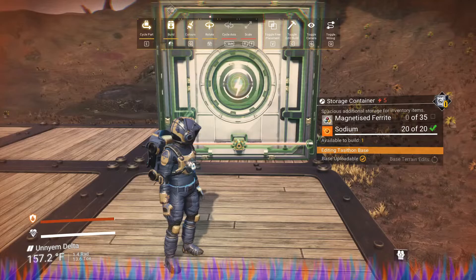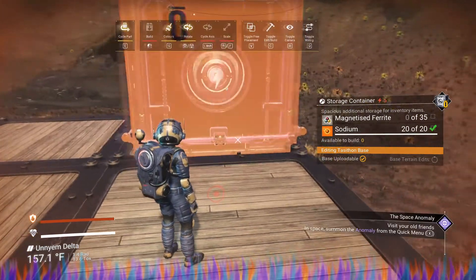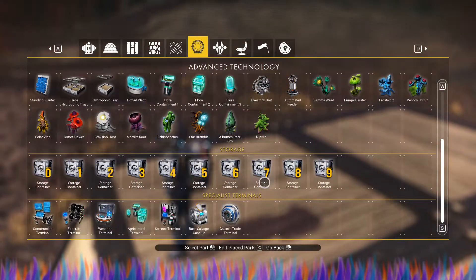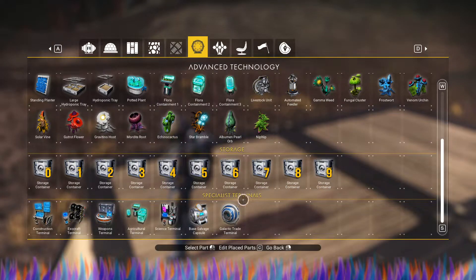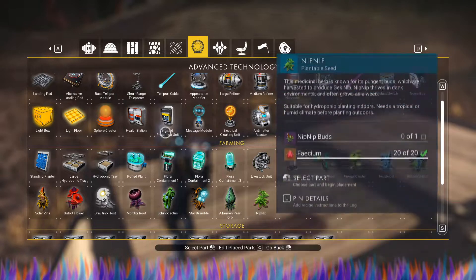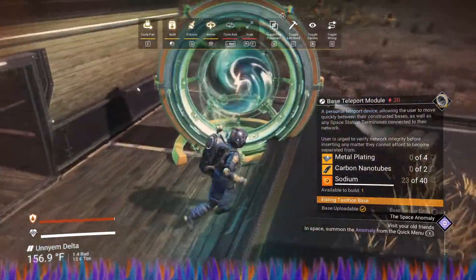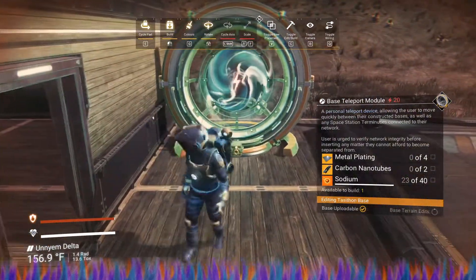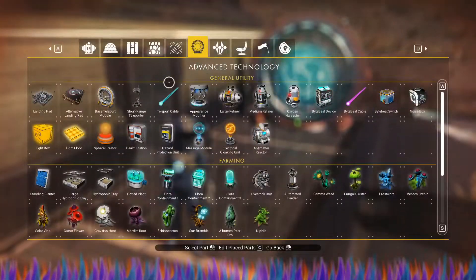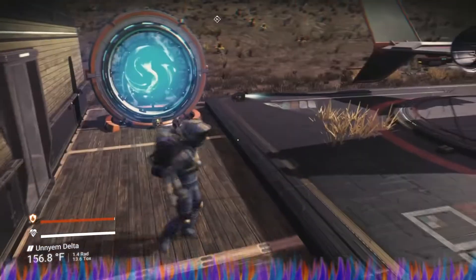We will just try to stick this guy right here — that's going to give us a little bit of space to put stuff in. There's also something else I would like to do here, and that is put a stargate into our area. So we're going to put the stargate right here. There we go. I want to see how to get out of this.